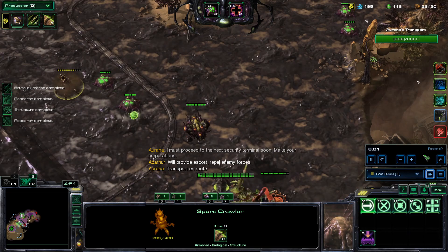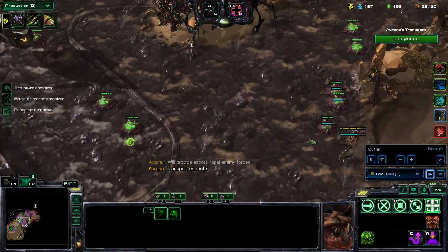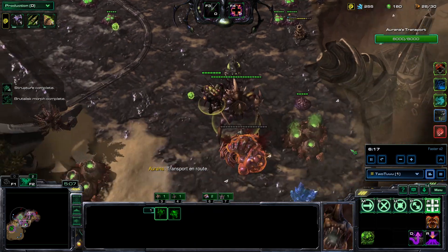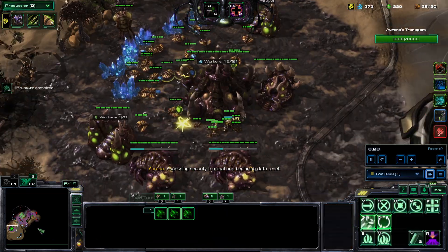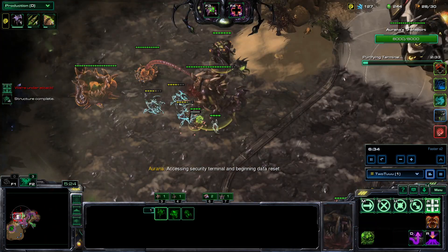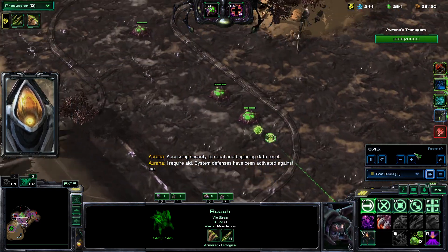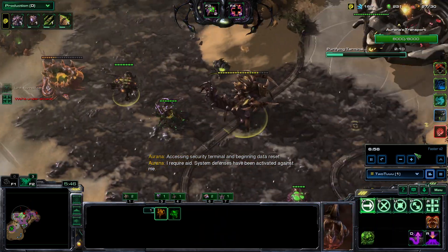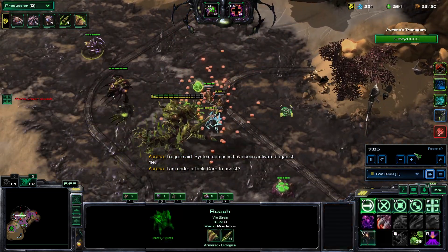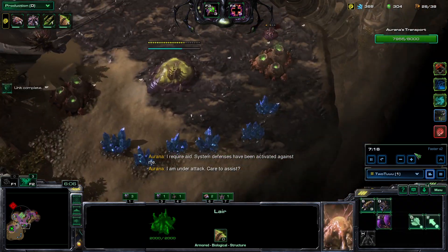Now I'm going to move the spore crawler into vision of this creep tumor so that the prop knows there's a building to the right. So anything that spawns here will target this spore crawler. Then I'm going to surround it with Toxic Nests and drop some nests here and there so I can get a bit more biomass.